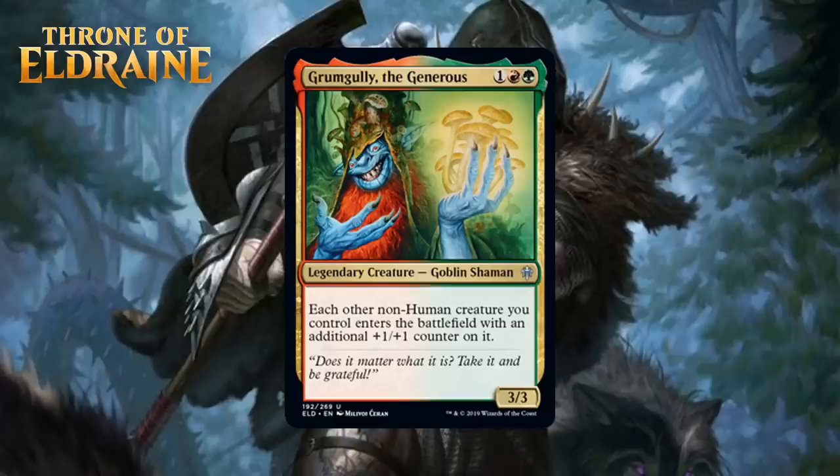Next up, we have Grumgully the Generous, the red-green signpost uncommon. It's one generic, a red, and a green for a 3/3 legendary goblin shaman at uncommon, and each other non-human creature you control enters the battlefield with an additional +1/+1 counter on it. Red-green is about non-human payoffs, and Grumgully is a nice payoff for those decks. Between just being a solid 3-mana 3/3 and making any non-human you cast after it get a +1/+1 counter, you're getting serious value. I'm not sure I want to be first picking this most of the time, and I'm not sure it's powerful enough to warrant a first pick. I'm giving it a C+.